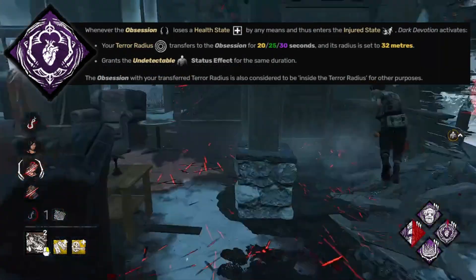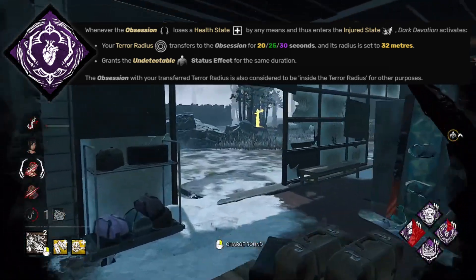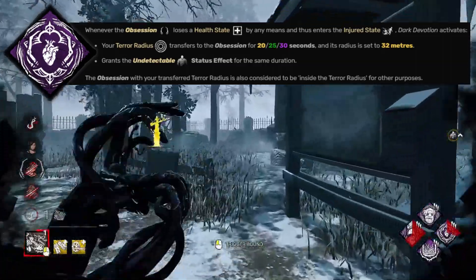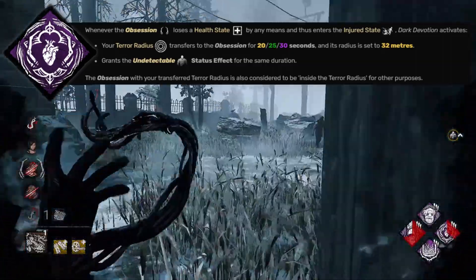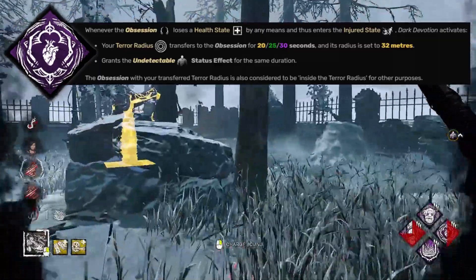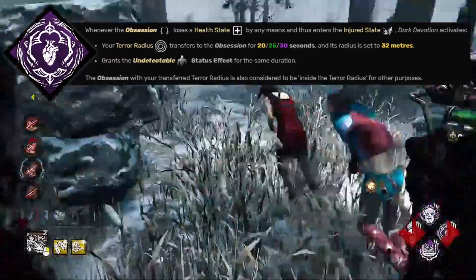Dark Devotion has a lot of value on a killer such as Wesker. With a terror radius of 40 meters, survivors can often hear you coming before you know they are there. Knowledgeable survivors will use this extra warning to walk away from their location with no scratch marks. A way around this will be to use a hit-and-run strategy on the Obsession, using the power of Dark Devotion to catch other survivors off guard.